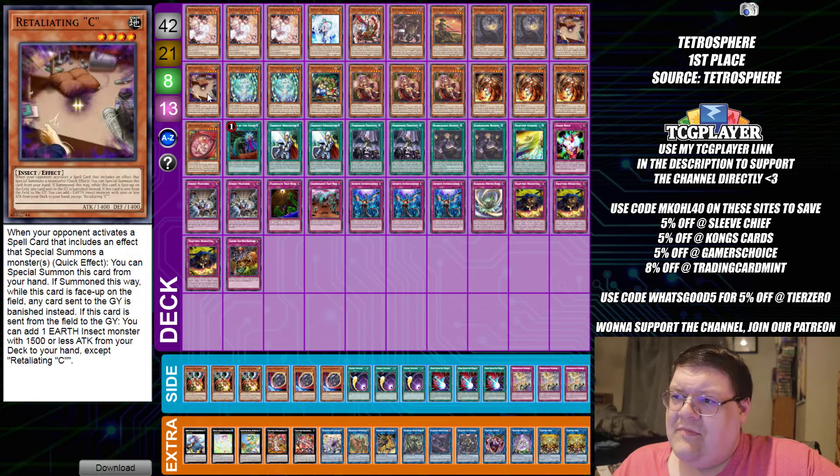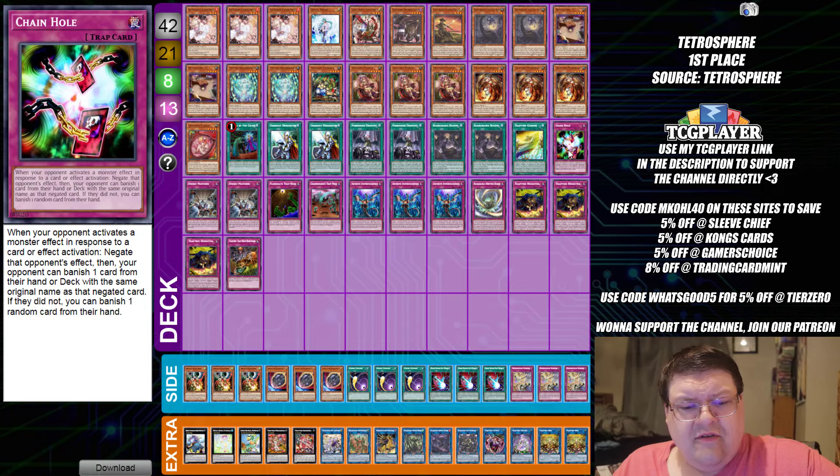This is an interesting level of synergy kind of built into the deck that I don't think most of the modern era Trap Tricks players have really had the chance to explore. And also, this build is actually playing Chain Hole in here. I have not considered Chain Hole as a real option card for this deck, but it is another Trap Hole that does kind of check the marks for what you want to be doing with this deck.